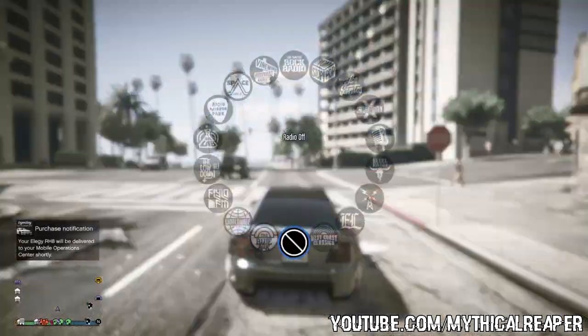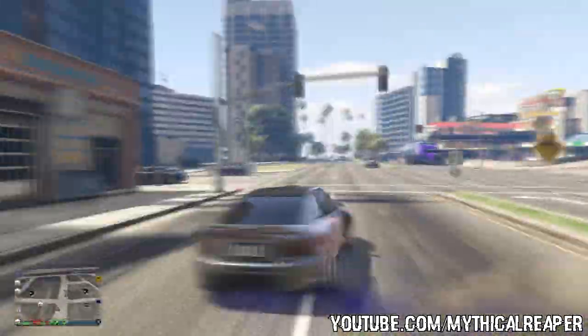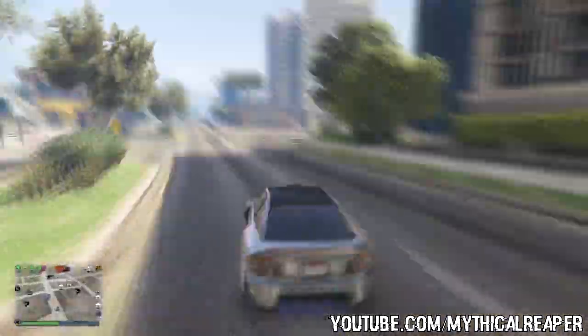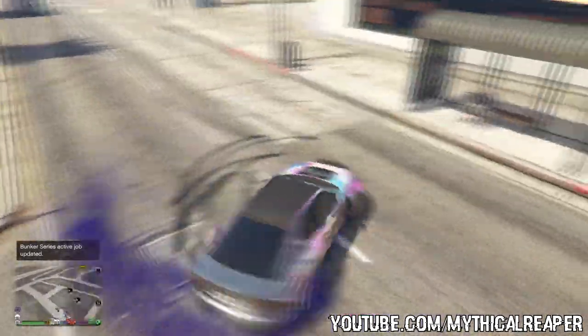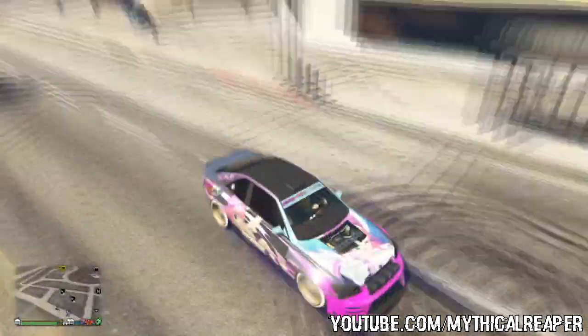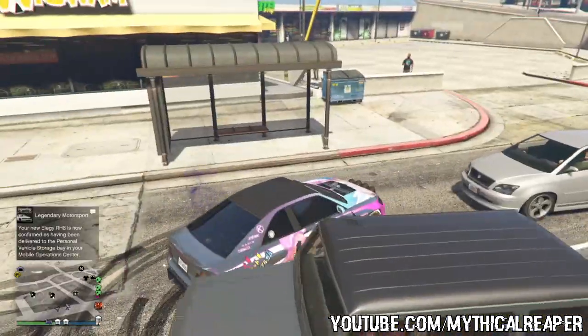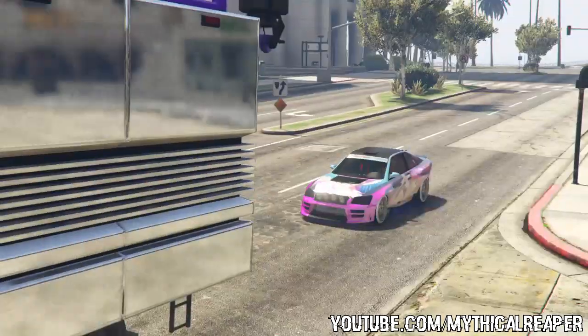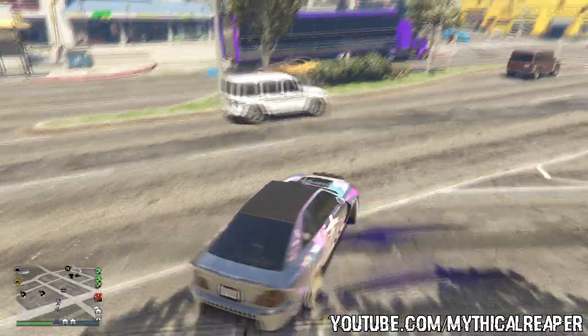Get in the Sultan RS and pull it out of the MOC. Wait for the Elegy RH8 to get delivered — wait for the message from Legendary Motorsports confirming it is in your MOC. Once you see that message, put the Sultan RS inside the MOC. There will be no alert that personal vehicle storage is full because the Elegy we ordered is glitched. Then take the Sultan RS outside and go into the garage with the Elegies or Faggios, and replace the Sultan RS in the same slot as the Elegy we pulled out earlier.